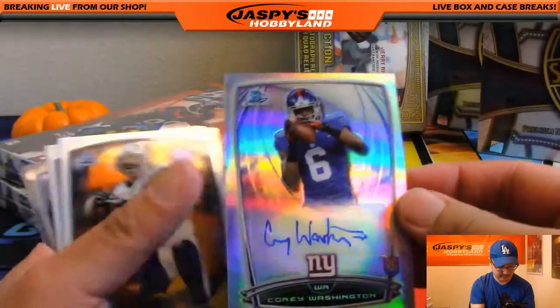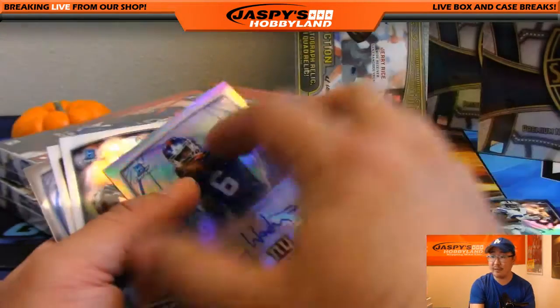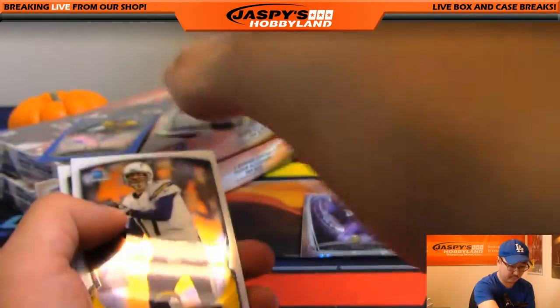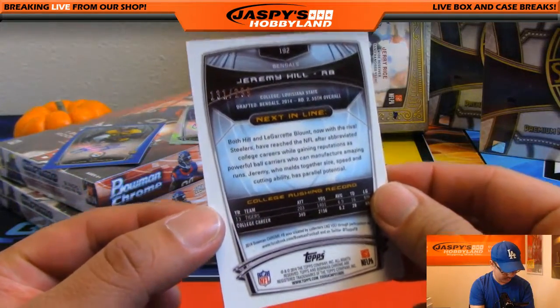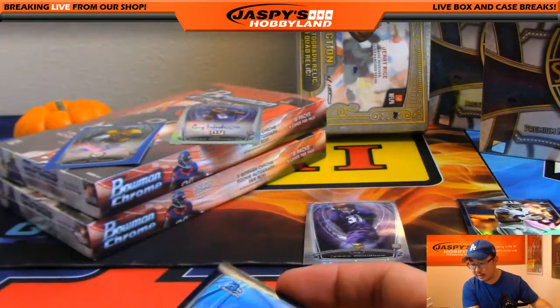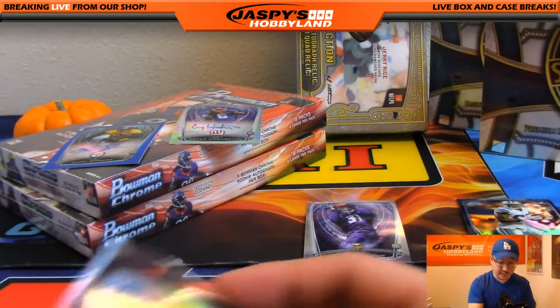And a second autograph in here — bonus! Corey Washington auto refractor. We've got a black refractor, Jeremy Hill, 131 out of 299 — black refractor for the Bengals going out to Andrew H. And that was box number one.